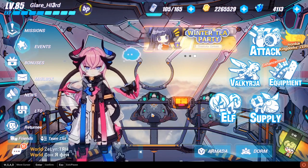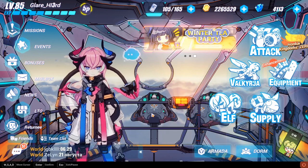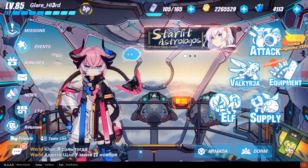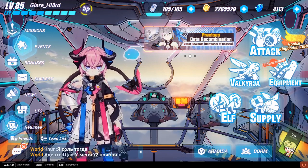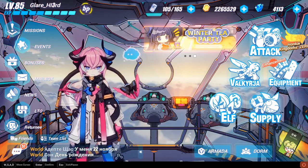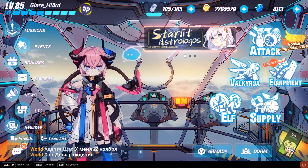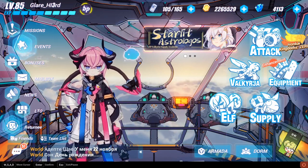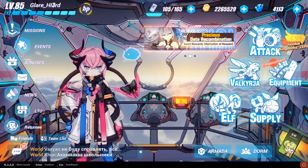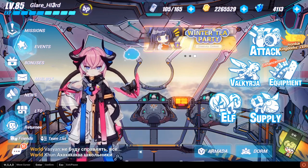Hey guys, welcome back to another video. Today we're gonna be looking at Fervent Tempo Delta Rosalia, the S-rank Valkyrie. Since she's one of the most popular physical Valkyries that's F2P right now, we're gonna be looking at her F2P stigmatas as well as her recommended weapon, her skills, and her F2P comps.